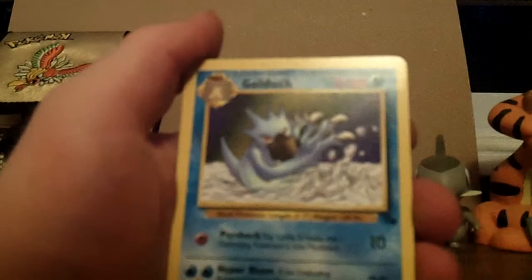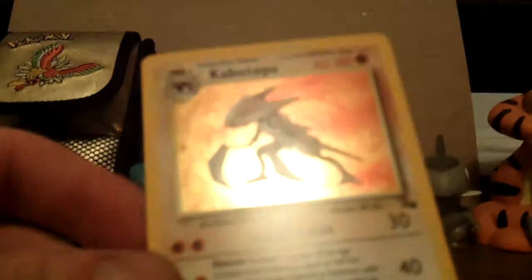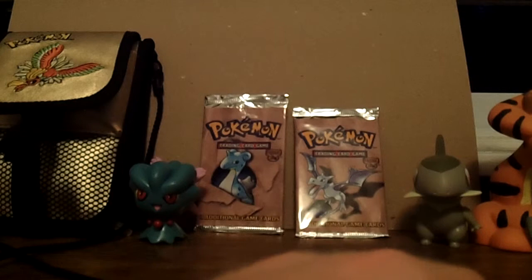Graveler. Graveler. Golduck — looks like he's swimming through ice or something. Weezing, the hazardous Weezing. And — oh my god! Holy crap! A holo Kabutops! Can you see that? Wow, that looks awesome. That's freaking awesome right there. I was not expecting that.